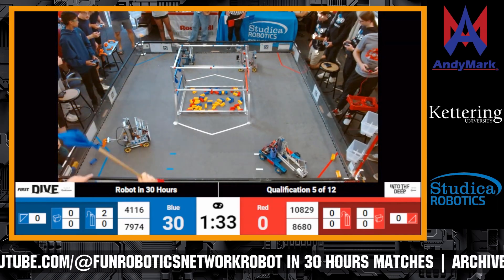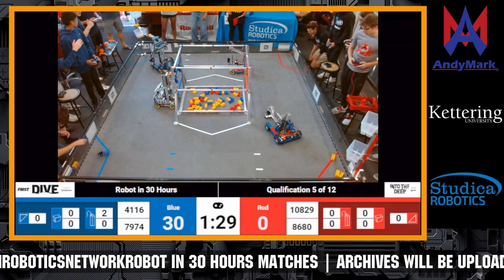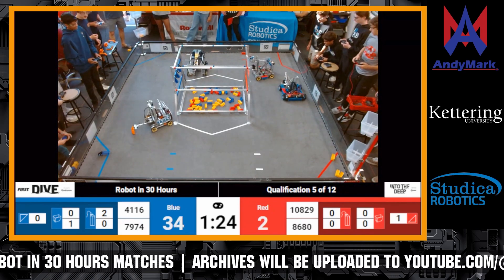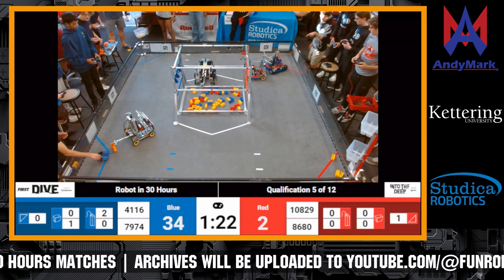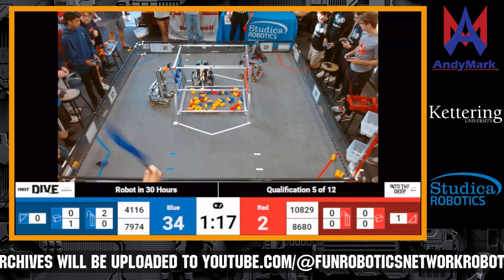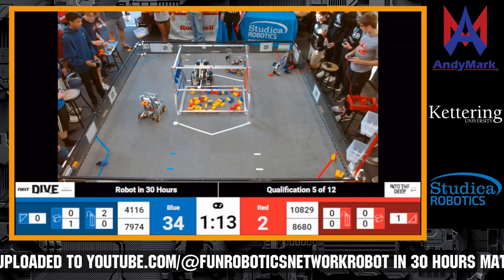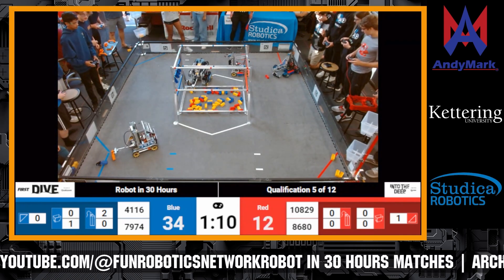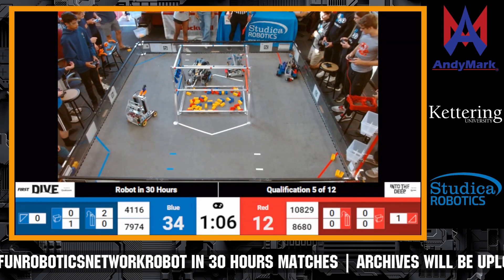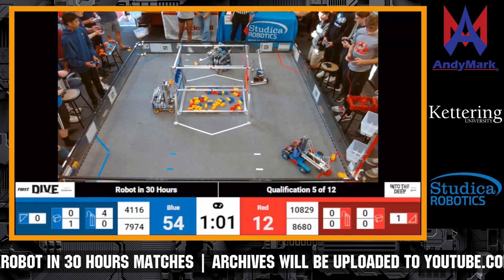Bay Robotics is spinning around trying to get a sample out of their robot. Volta is placing samples in the low observation — they miss, outside of the field. Great Scott is trying to pick up a specimen. Another penalty for the Blue Alliance. Volta is picking up samples from the submersible. Bay Robotics is still trying to get the sample out from their robot drivetrain. Kraken Pinion is trying to cycle cones into the net zone.